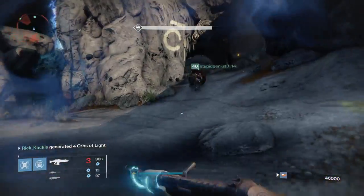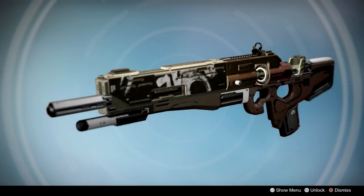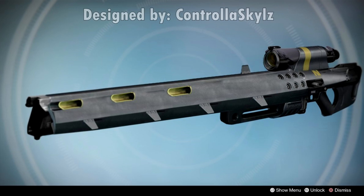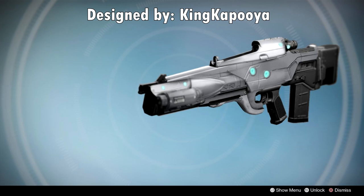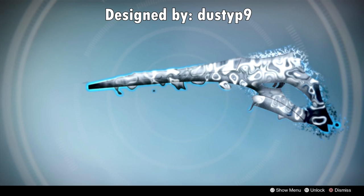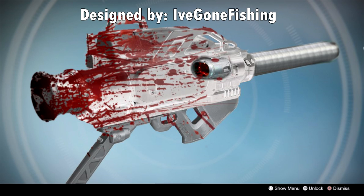Moving on, we're going to shout out all of the ideas that were made since the last episode: the Vaquero, exotic scout rifle concept by Jared Hayes; the Super Stinger Type 2, heavy snipe rifle concept by Controla Skills; the Timeless Wonder, exotic pulse rifle concept by King Kapuya; the Duplessis Vita, exotic sniper shotgun by Dusty P9; and the Domino Effect, exotic rocket launcher concept by I've Gone Fishing.